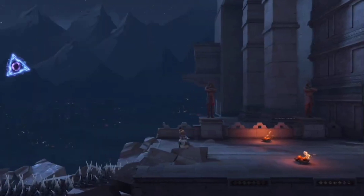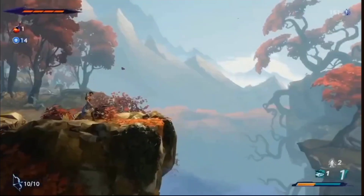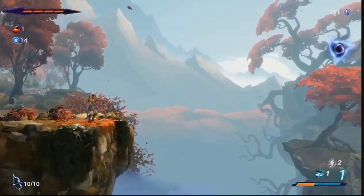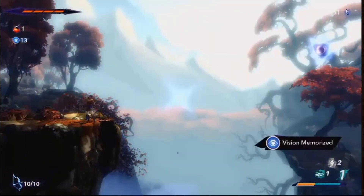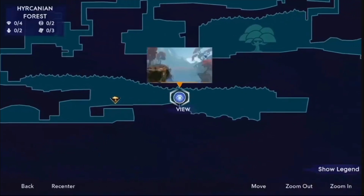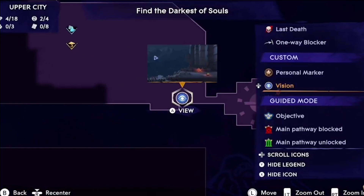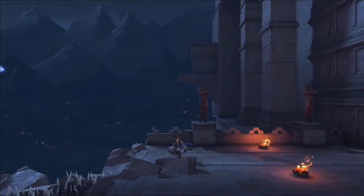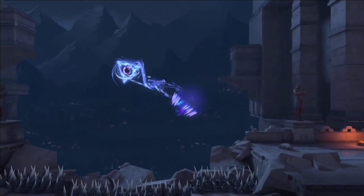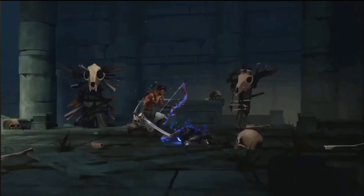In Prince of Persia: The Lost Crown, the solution is actually pretty simple. At any point you can take a screenshot and the game will pin that screenshot on the map for later viewing. If it's that pit of spikes, you'll know whether you've found the proper upgrade to cross it, and you won't even have to hike back there to confirm it's the right spot. It is literally photographic memory.